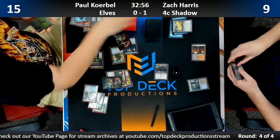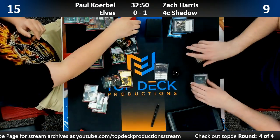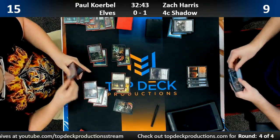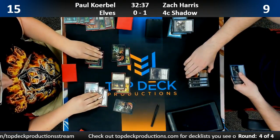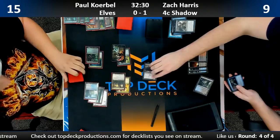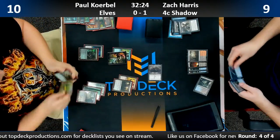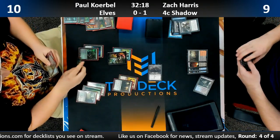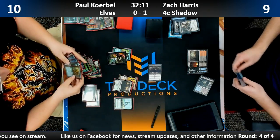Zach needs something like double Snapcaster. He goes aggressive with a Fatal Push — I like it. You need to get the damage in when you can. Oh wait — Paul has Chameleon Colossus too! There it is. He is flooding this board. Double Stubborn Denial or do you want to Dismember? What's Zach's answer to Chameleon Colossus? Block it with Snapcaster Mage. Paul's never going to swing with Colossus.